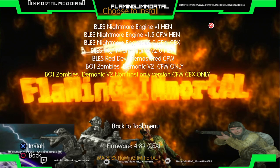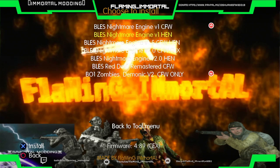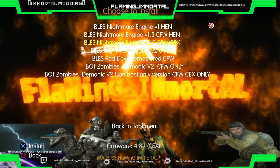Zombie menus added — basically Demonic and Nightmare Engine 2. Red Devil shows up here as well. It's really hard to see — I wish I could figure out how to change the text. There's Nightmare 2 in here now for HEN and custom firmware.